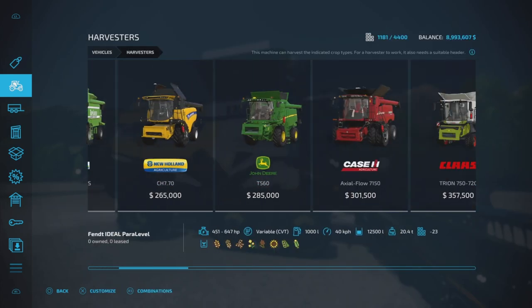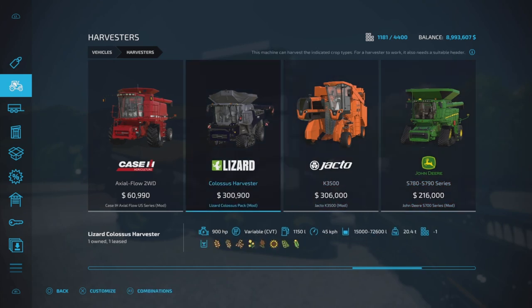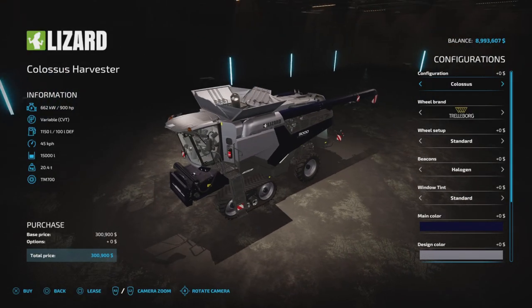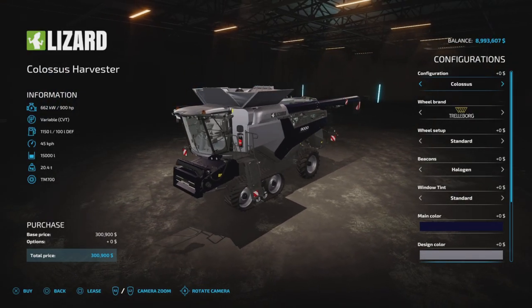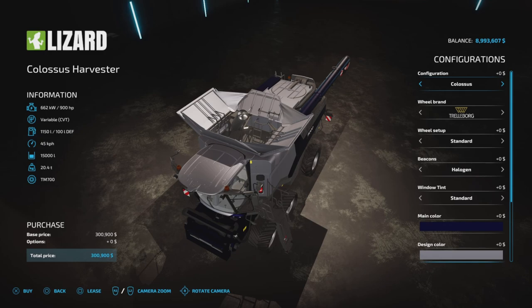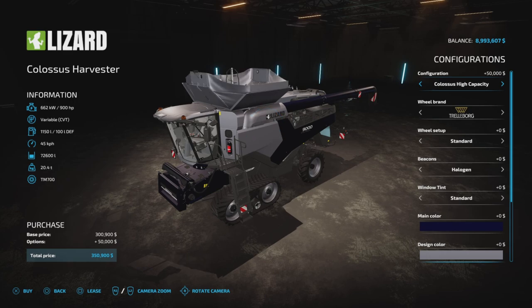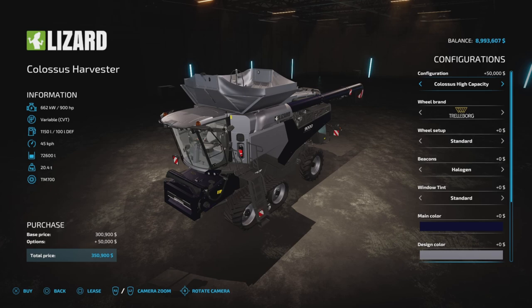You can find it in the harvesters section. It's pretty cheap and not bad on slot count — the base model costs 300,000 and has a slot count of 24. It has 900 horsepower. The grain bin can hold 15,000 liters standard, or bump it up to high capacity — 72,600 liters — which adds 50,000 to the price.